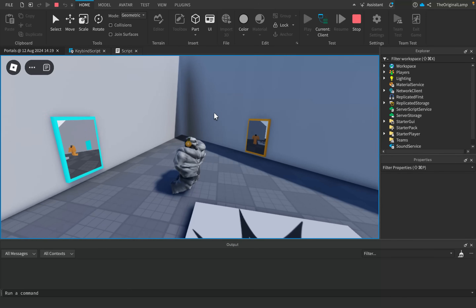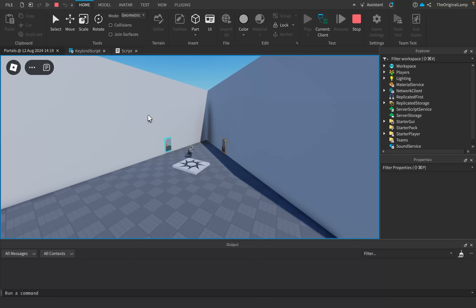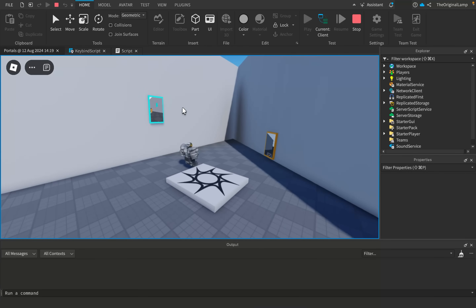The controls are pretty simple as well. The portals just match the rotation of like whatever item they're on, which is why it doesn't matter where I place this portal because it's always going to match the rotation of the part. Whenever I update this portal, this portal also matches it. My keybinds are Q for the blue portal and E for the orange portal. And then I also have Z and X, which destroys the portals.